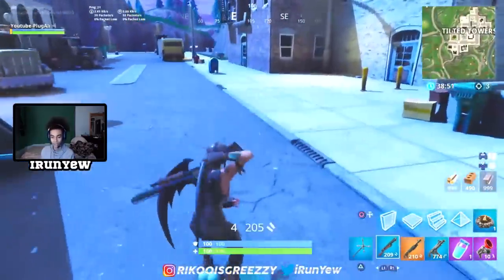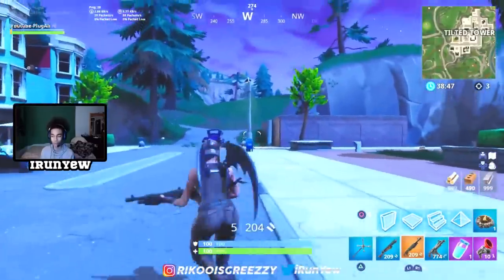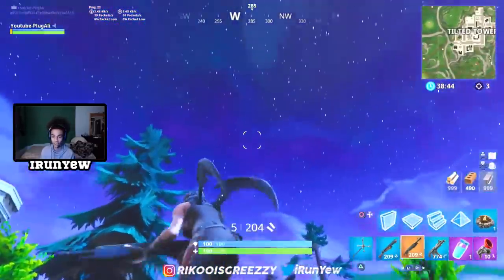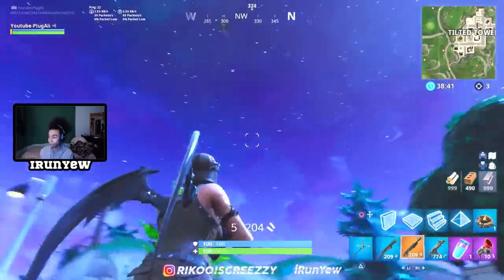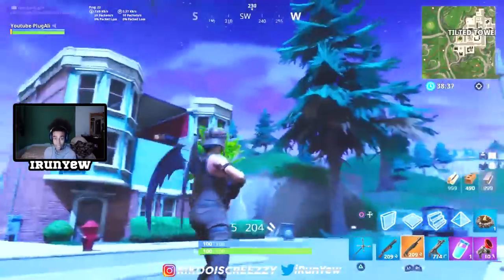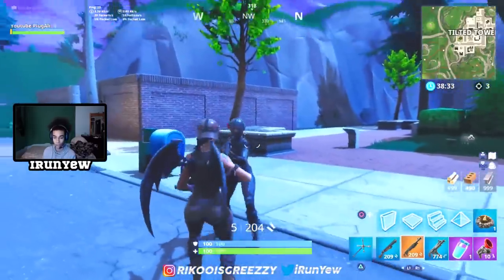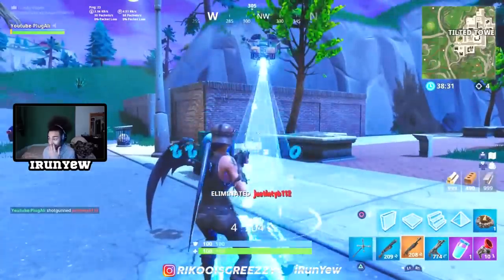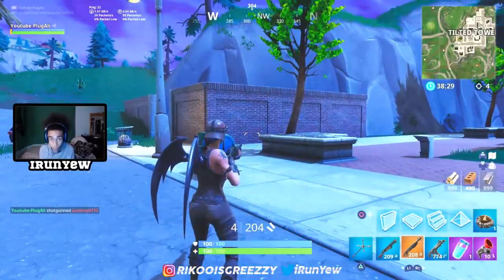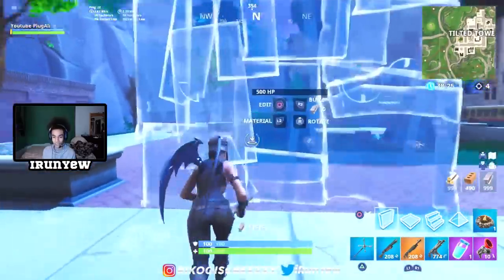That blue pump just did 200 damage — 200 damage! That's one shot to the head, y'all. That's crazy cold. Now let me show y'all what the gold pump does. I'm gonna take the shields off and look at this — 220 to the head with the gold pump. That's a huge difference y'all!